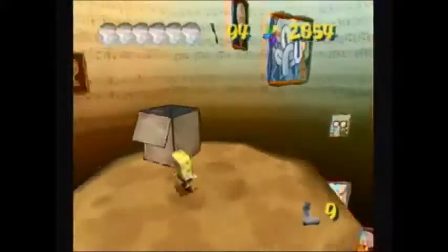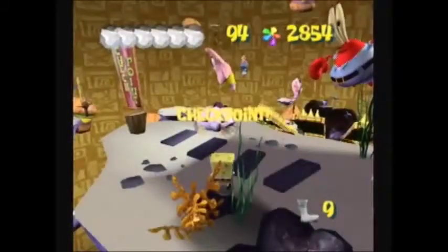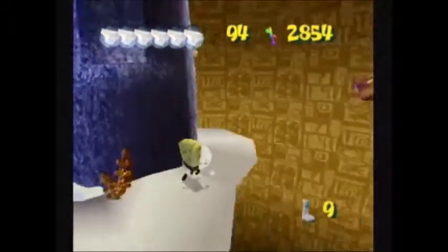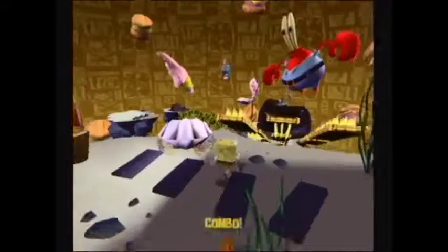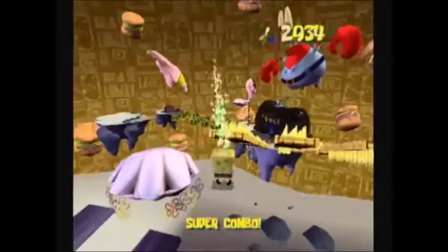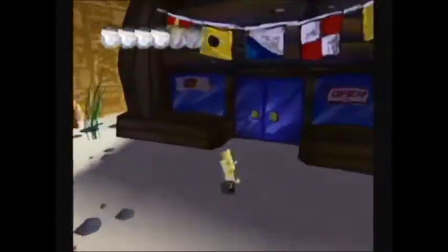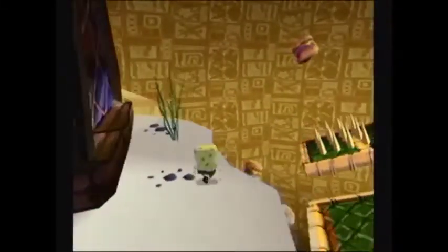Now go ahead and jump in the teleport box to go back to the start, and now we're gonna go back to Spongebob's Dream. Just gonna blow up some of those tikis to get some more shiny objects. Next we're gonna be heading toward Mr. Krabs' dream, but before I go in there I'm gonna take care of this sleepy time robot behind the Krusty Krab.